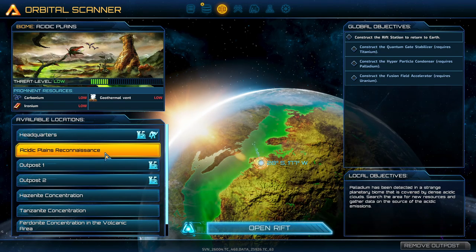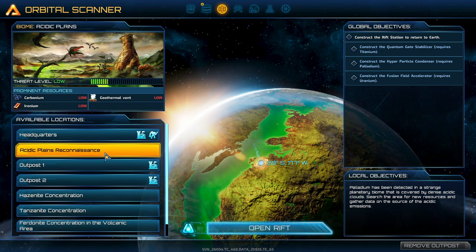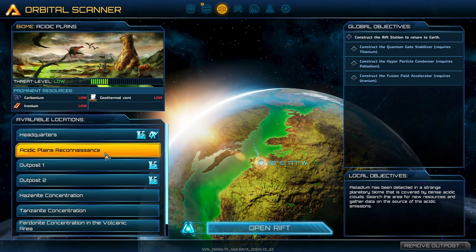Doing those small quests means we're going to be delaying our palladium. However, palladium is super important because once I have all three things - titanium, palladium, and uranium - then I can make fusion power plants, which enable us to get basically unlimited energy. That means we can transition away from ironium and carbonium mining and go into synthesizing instead, getting rare resources from the farms.